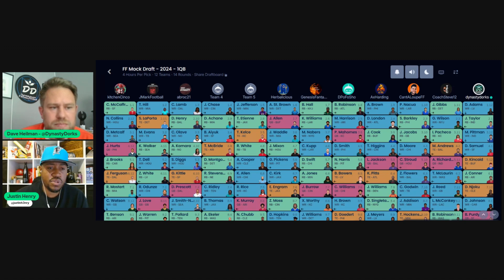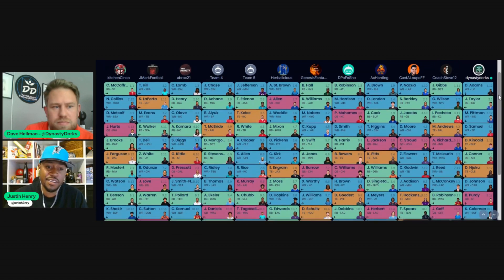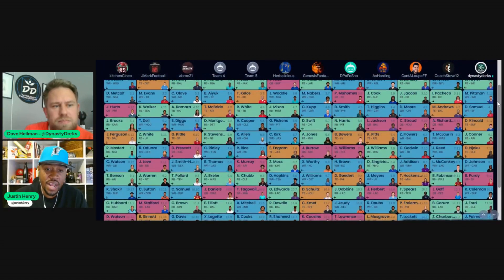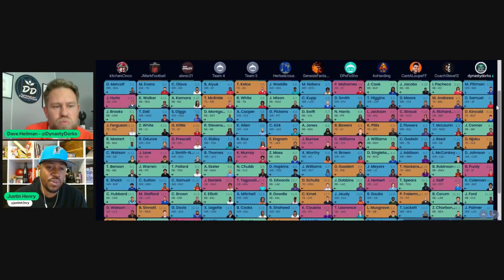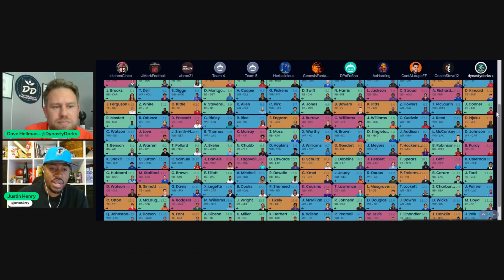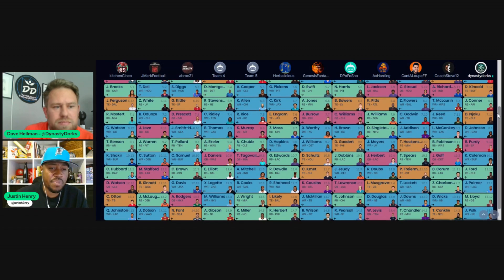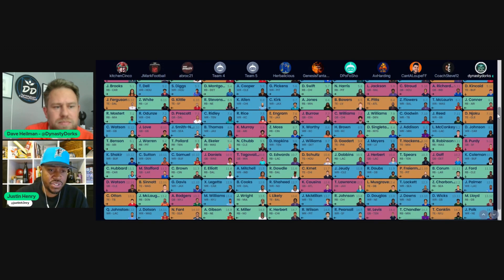For me, you have to decide your preference at quarterback. We saw Josh Allen go, we saw Patrick Mahomes go, so the value was there for Jalen Hurts, but there's a ton of quarterback value in this draft. It's important to identify the quarterback you want and get a feel for the draft as it's going. They were able to get running backs to complement CMC — Jonathan Brooks and Raheem Mostert — so you get upside with Brooks and floor with Mostert.